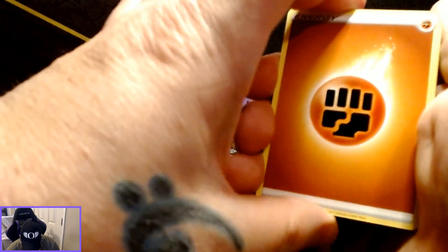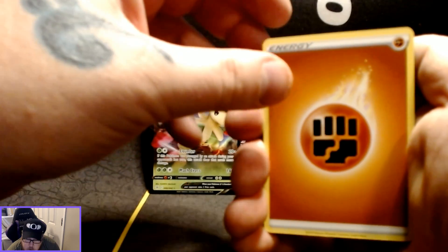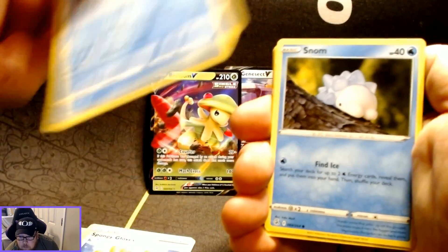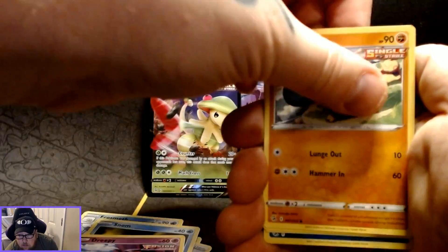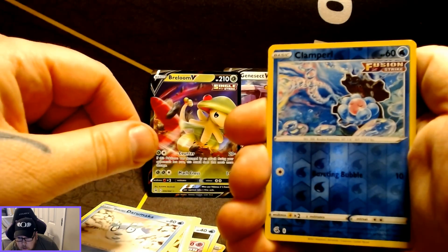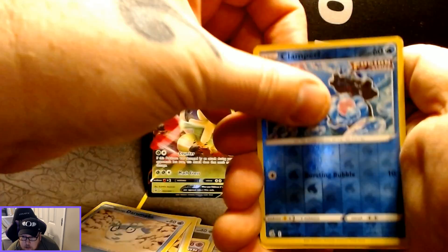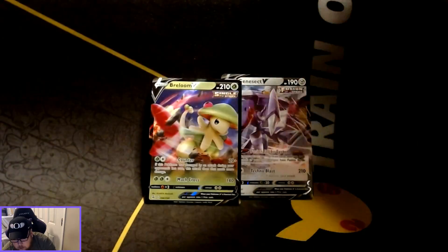I'm still looking for the Celebrations Ultra Premium Collection for that gold Pikachu and Charizard. I could also finish out my set — I'm still looking for Charizard VMax and Gardevoir out of that 25th Anniversary set. So if any of you have extras to trade and you're in my local area, I'm down for that too. Reverse holo is the Clam Pearl and a Golem non-holographic for the rare card.